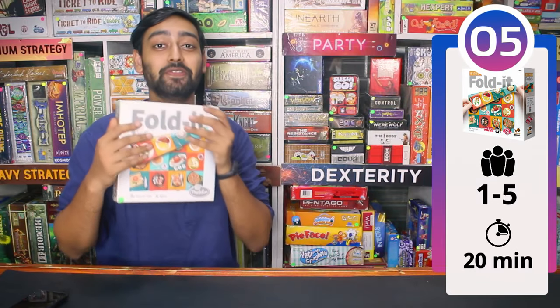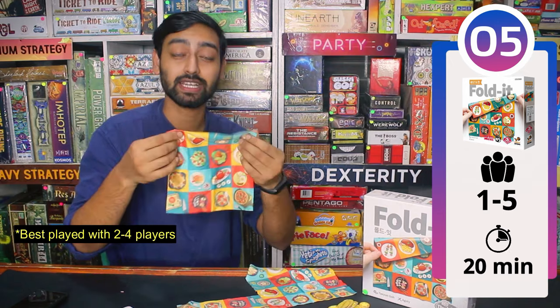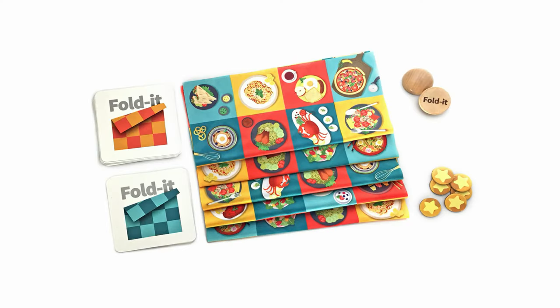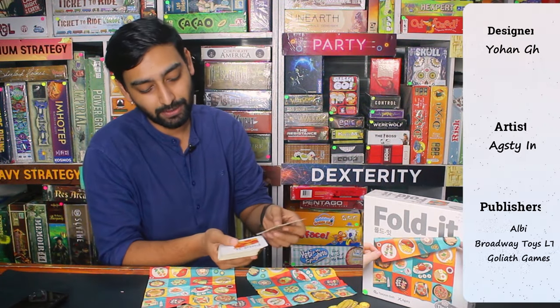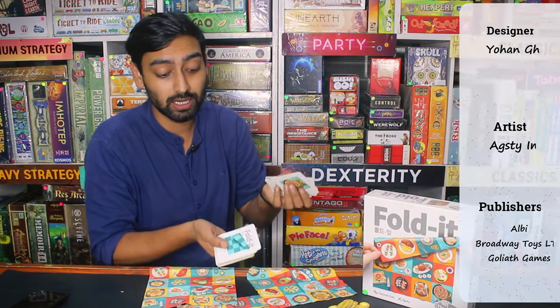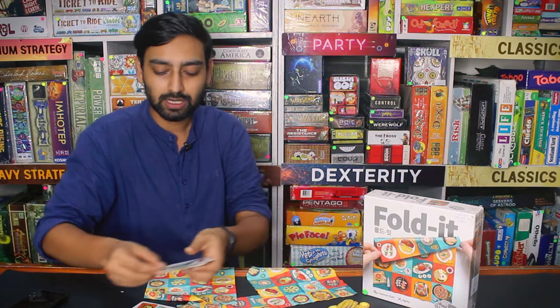This game is my number 5. This game is literally about folding napkins. Let's get to know this game, which is called Folded. This game is for 2-4 players. It comes with big, colorful, quality napkins that every player gets. Every round there will be folding cards — some blue colored ones which are easy, and some red colored ones which are difficult.